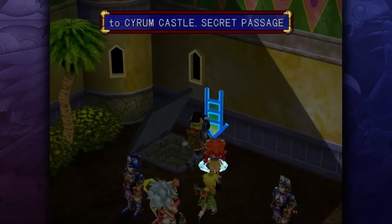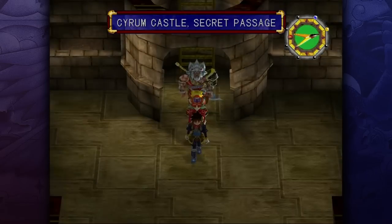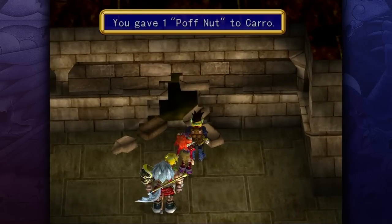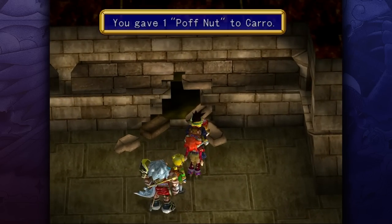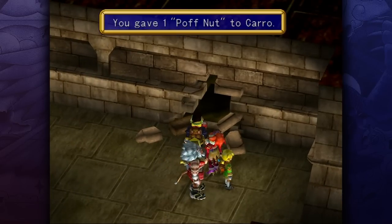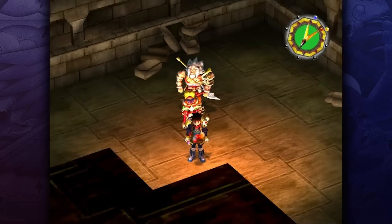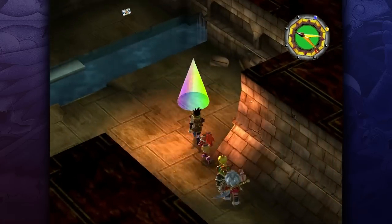We find ourselves in a secret passage leading inside the dungeon, or inside the castle itself. Oh hey, a Karo! I think you have to give this guy, like, three Pothnuts or something — we should have plenty. There we go, three Pothnuts, and now he follows us around. He's like holding on to us, got his big bushy tail going under our arm. This place is kind of dark though, so it's nice to have that light.